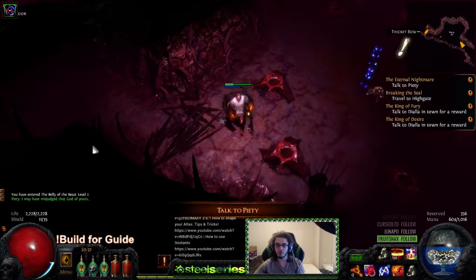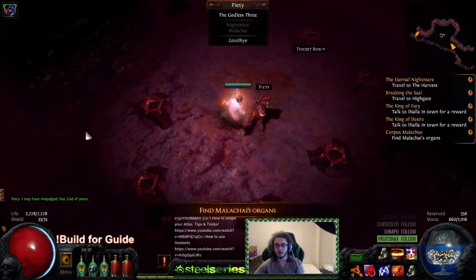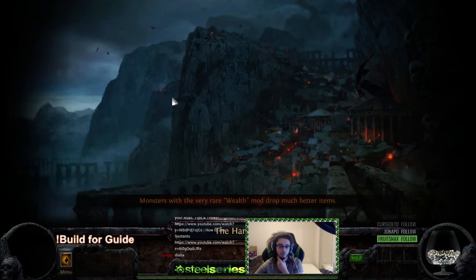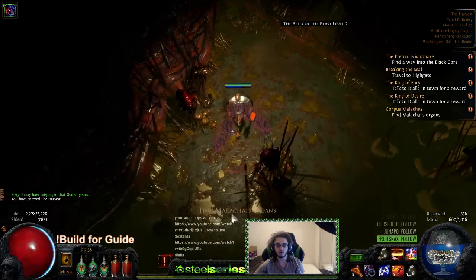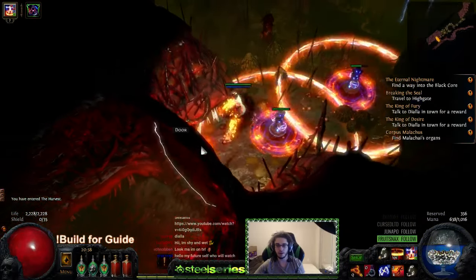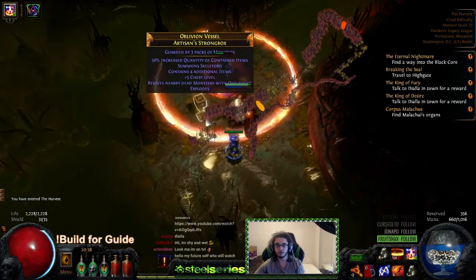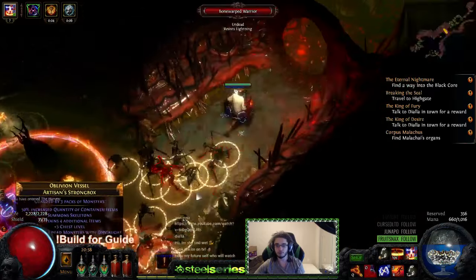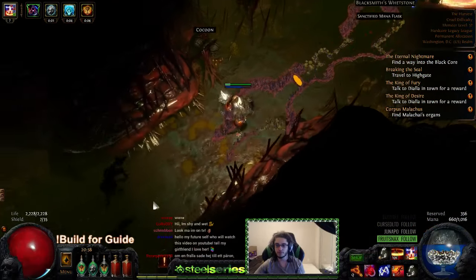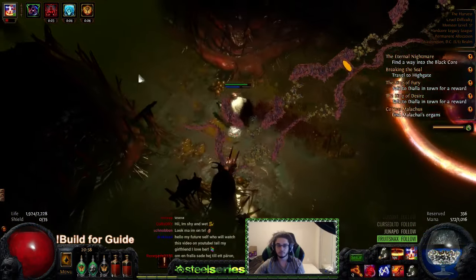For flasks I'm just running two Quicksilvers, a Granite, and Life flasks — pretty much whatever you want. If you're having damage issues, run a Sulfur flask because it really helps. I'm running Elemental Equilibrium, and the reason is when you throw a Ball Lightning trap it procs EE for you. You don't really need EE on regular mobs because they pretty much insta-die — it's mainly just for bossing.